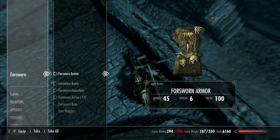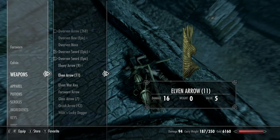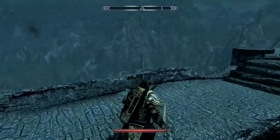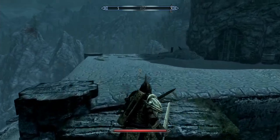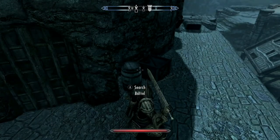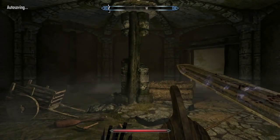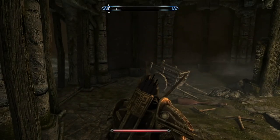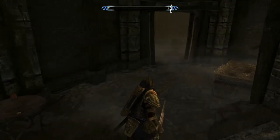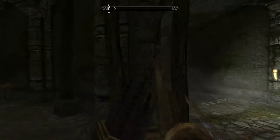With that done, Fort Sungard has multiple areas to explore. The book is in the temple part, but there is also a barrel to search — potatoes, yuck. There's the Fort Sungard Tower, some mining equipment and a place where you can mine. To be honest with you, there's not a lot here worth taking. So I'm going to fast forward through this.